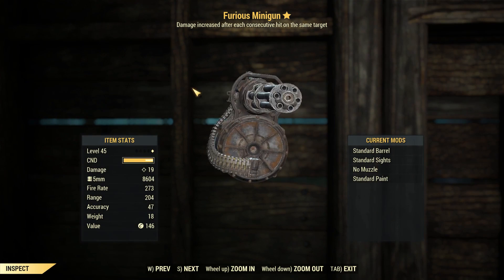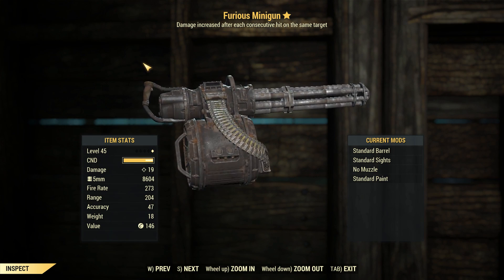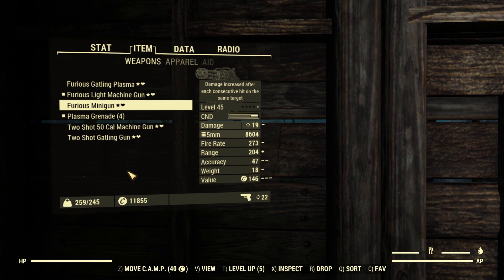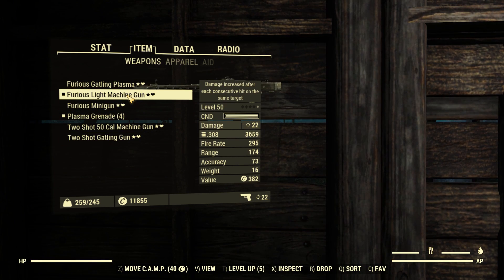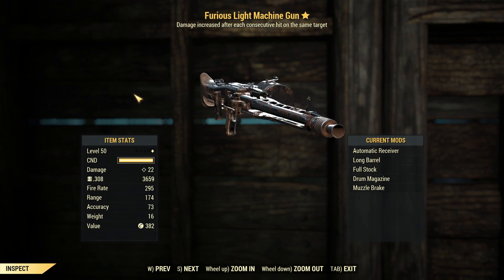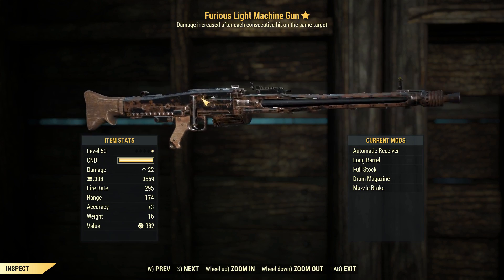Similarly to the minigun, this thing chews up a lot of ammo. It does do a little bit more damage per bullet than the standard minigun, although it's worth noting the minigun has a high rate of fire but there's a spin-up time. There's no spin-up time with this — that barrel is going to get hot, but I don't think that's a mechanic in this game.